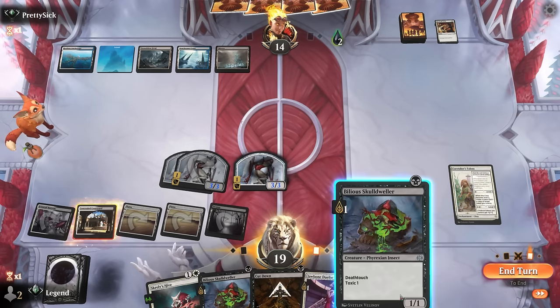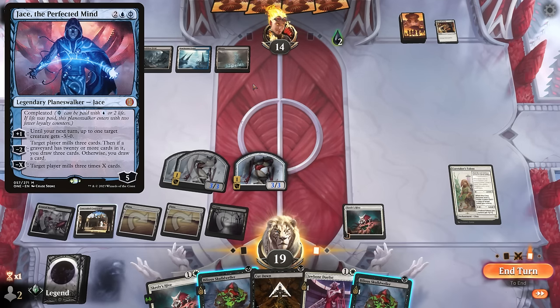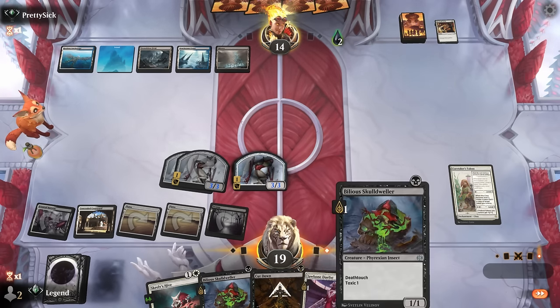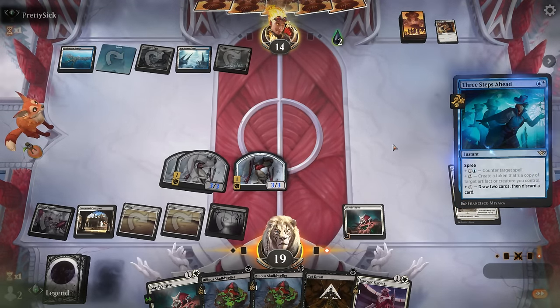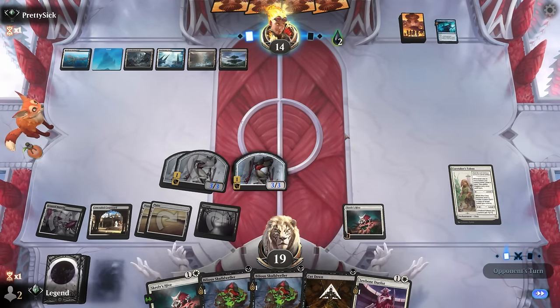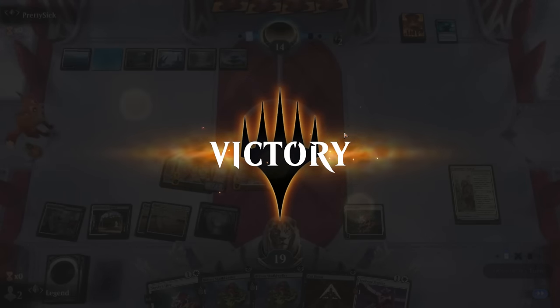Maybe the opponent's letting us overextend to leverage Sunfall, but we don't really need to commit more creatures — we can just leverage Caretaker's Talent and still have Cut Down available if they animate Restless Anchorage. The opponent takes it. I'm potentially okay committing a Skull Dweller here, but our opponent untaps — maybe Jace milling us could be their win condition but they still have a long way to go. Our opponent is forced to cast a sweeper and doesn't — they couldn't handle our enchantment engine and pack it in.